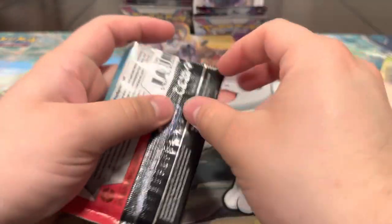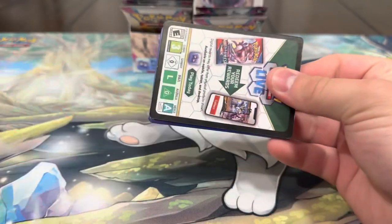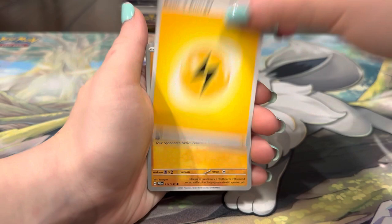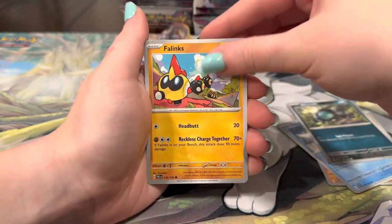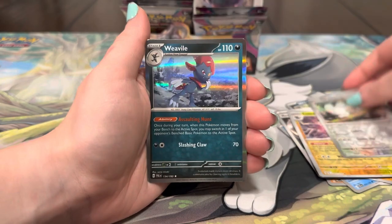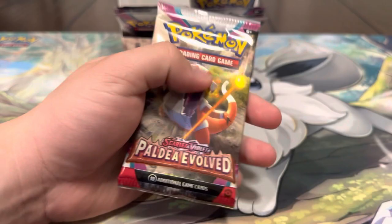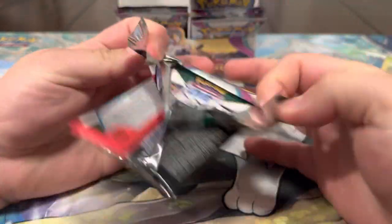We might have been out of luck with the special illustration, but we did pull two golds, so that more than makes up for it. We still have nine packs left though. Energy, Croagunk, Tatsugiri, Cetoddle, Phanpy, Passimian, Energy, Energy, Luxray, Tandemaus — and another Weavile Holo! Back to back Weavile Holos! Eight packs left — come on, bless us with something nice.